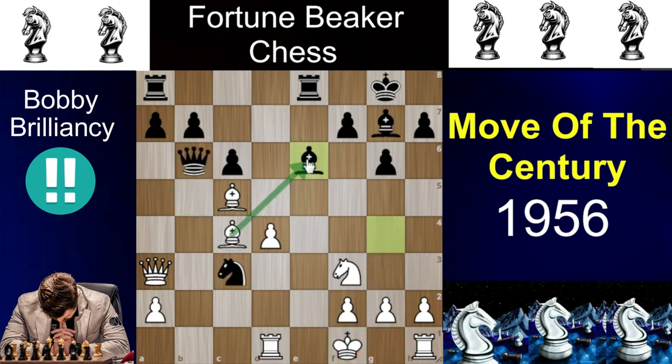Bishop takes e6 is out of the question. What about just taking the knight with queen takes e3? No — just the brilliant queen takes bishop, because if you take with the pawn you are just losing your queen. Now here Donald Byrne plays the only logical move in the position.